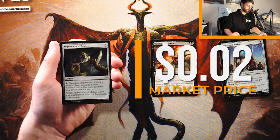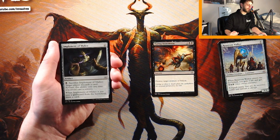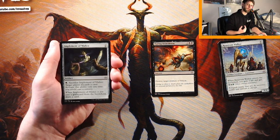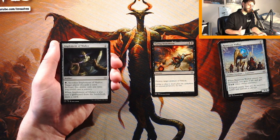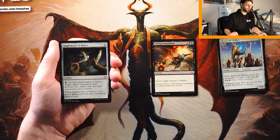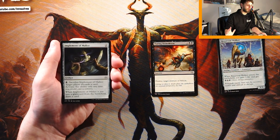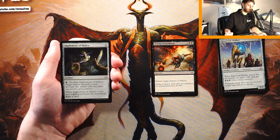Implement of Malice is an artifact for two mana — pay a black and sacrifice it to make target player discard a card, activate only at sorcery speed. When put into the graveyard from the battlefield, you draw a card. Your opponent gets to choose the card they're discarding, so most often it'll just be a land or a non-crucial card to what they're doing. I think this is okay, but not quite as efficient as Implement of Ferocity. Obviously we've just got a better pick with that removal spell.